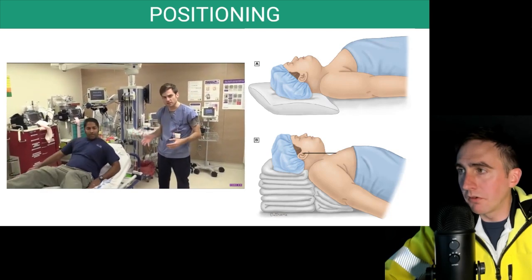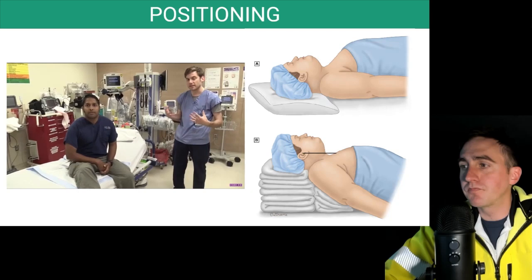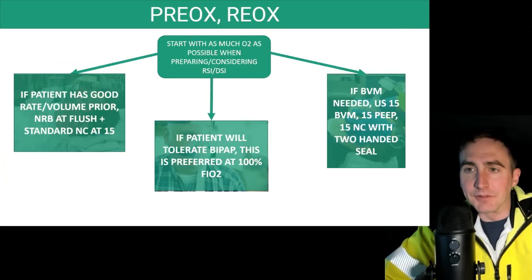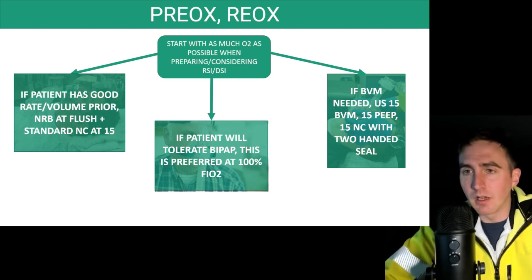I recommend using this position during pre-oxygenation and during intubation to prolong safe apnea time. Most of the time we're going to want to perform RSI on the truck if at all possible. Our goal should be, if we think we need it, to try to do it in the ambulance — at least when we're starting out, until we get some experience under our belt.